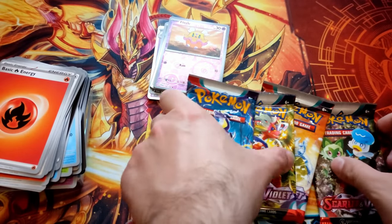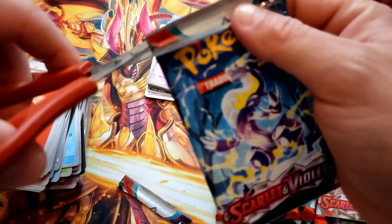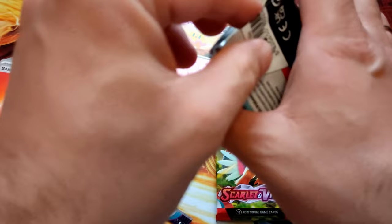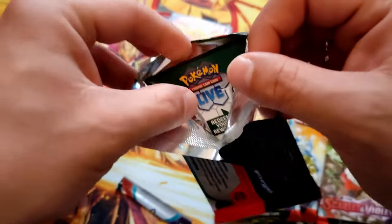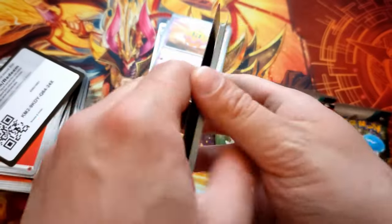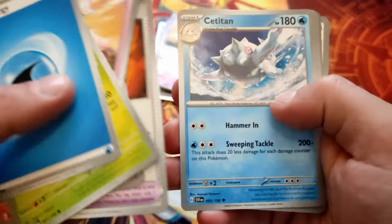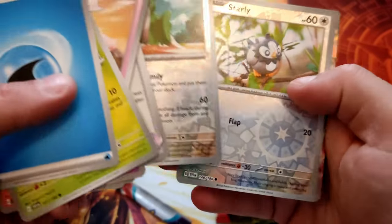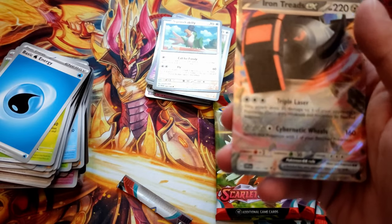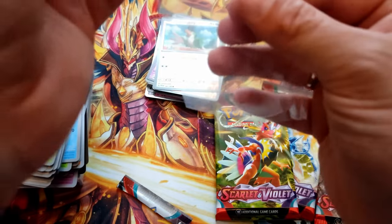We have four more packs — maybe they're lucky packs, who knows? Let's find out. Water Energy, Drowsy, Fluffy, and Iron 3DX — our first EX! Three packs before the end.